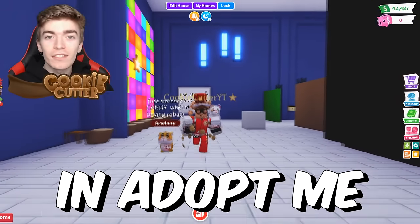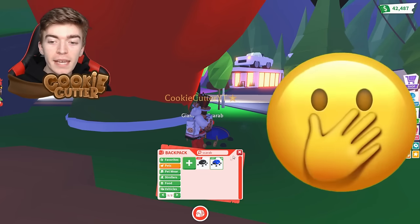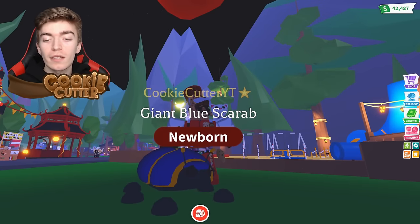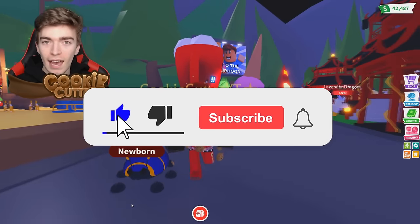Adopt Me is releasing a brand new cat in the new desert update. In the previous desert update they released some special pets including scarab pets, which cost 200 robux to get. But the next time the desert update comes back, we're getting the brand new Abyssinian cat.